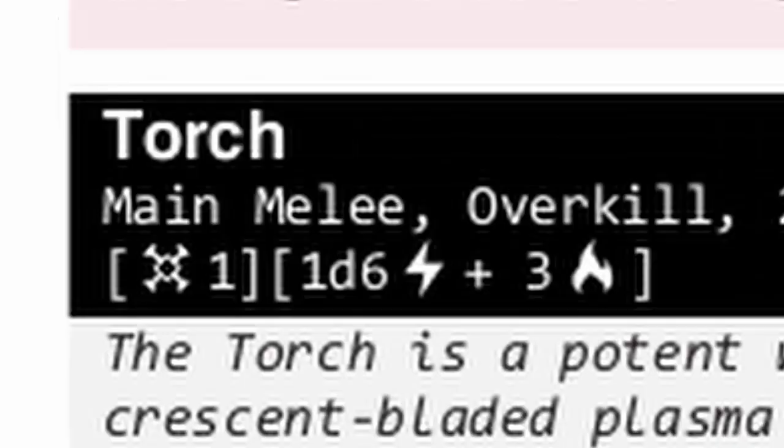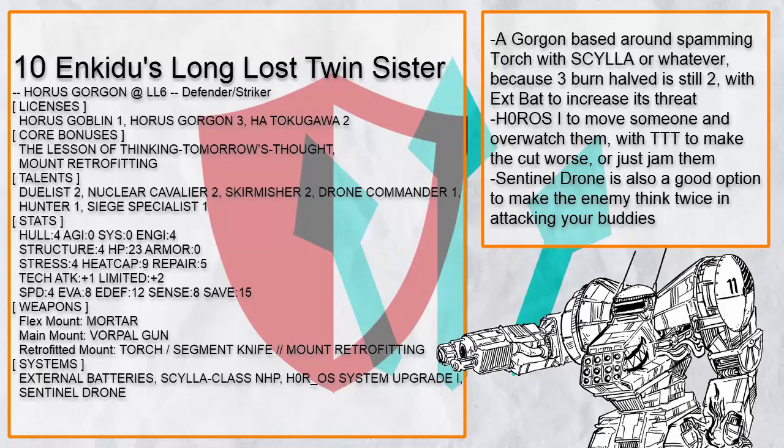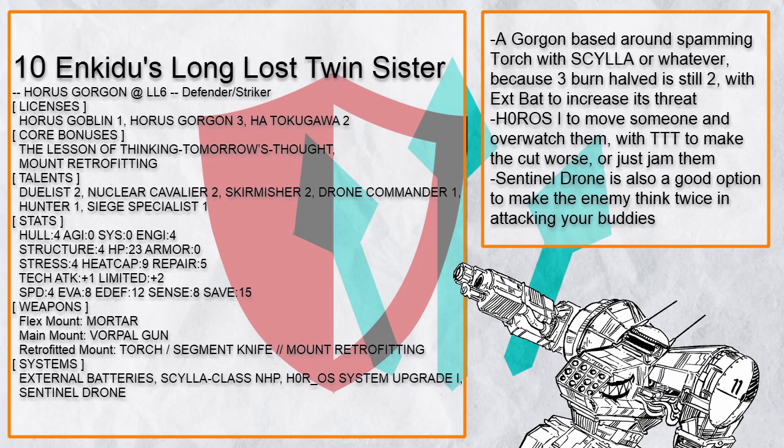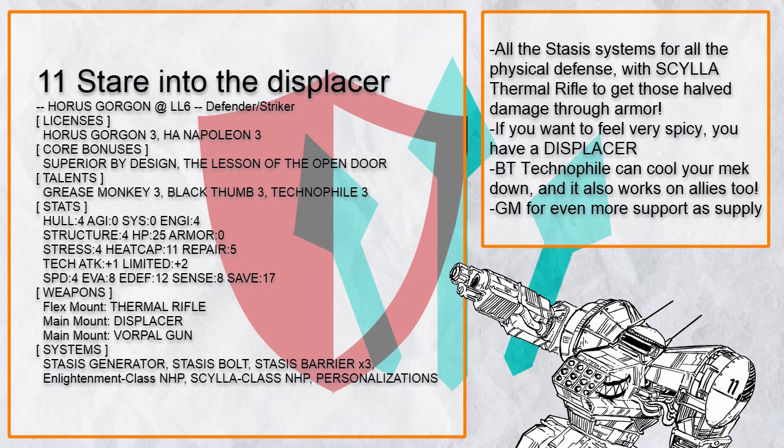Finally, there's Enkij's long lost twin sister, whose primary weapon is the Torch — because half of 3 burn is still 2 burn. With Horus 1, you can force enemies to move and cut them with an overwatch, which with TTT that cut is gonna hurt. You also have Vorpal Gun and Sentinel Drone to punish anyone that dares to shoot at your allies, plus Siege Spec to knock enemies out of cover — since as it turns out, Vorpal Gun is a cannon.